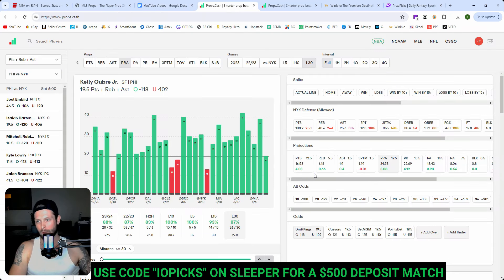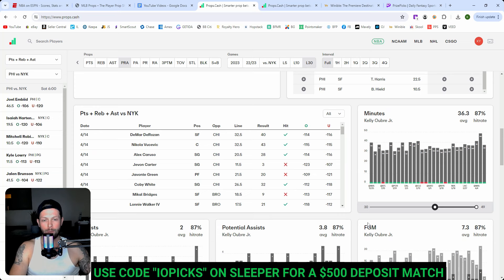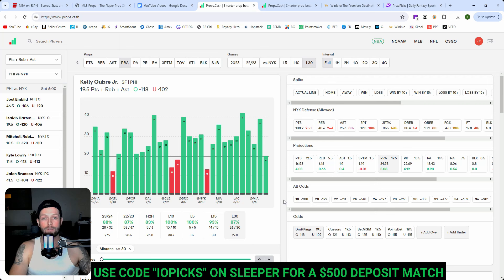We are going to get straight into the picks. First one: Kelly Oubre over 19 and a half PRA. We took the straight points on one of these previous videos and he did burn us last game — I think he only got like 11 or 12 — but he did clear the PRA line. I'm a firm believer that in playoff basketball with Kelly getting 30 minutes, the filter I have set up here is 30 minutes. He's only missed four in his last 30 games, so he's an 87 percenter on this line. He can break this just with points alone, and you can see in the games where he's gotten 30-plus minutes, he can go up to 42 on the line.